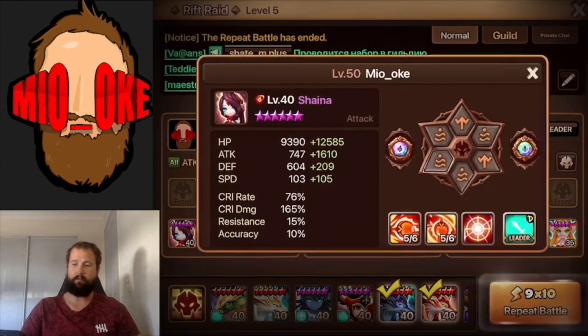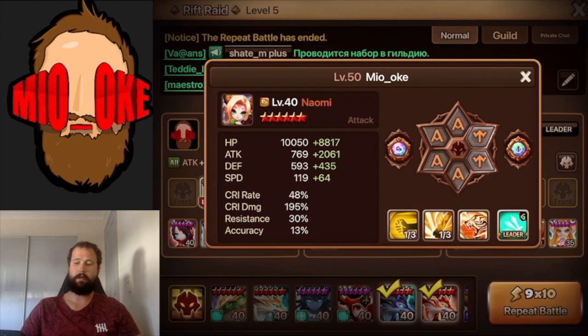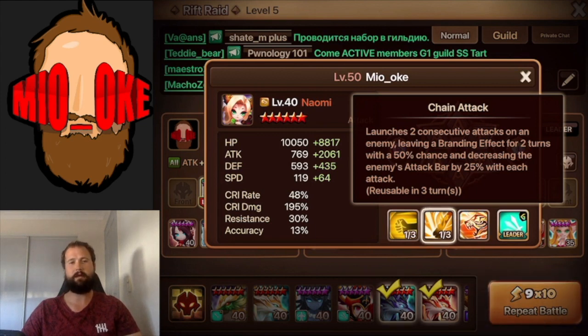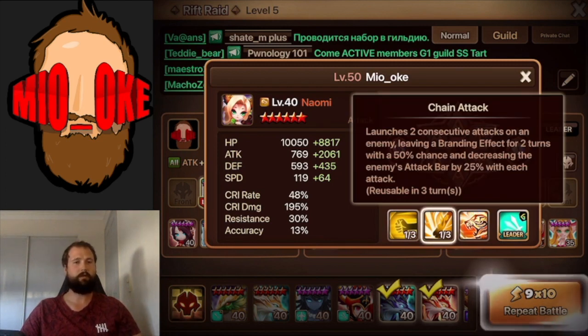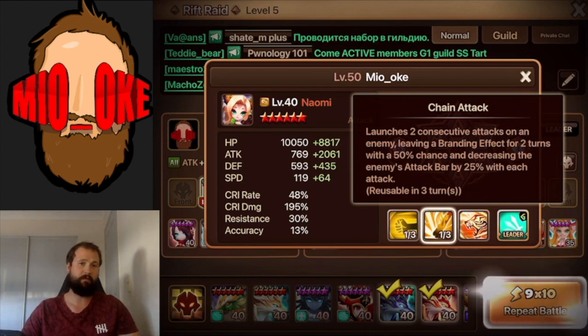After Shayna I have my branding unit moving, which for this team is Naomi. Naomi's skill 2 doesn't have the highest chances to activate, but it's just another unit that has the potential to get it on. So between Shiwa, Naomi, and in the third team Crow, between those three branding units most of the time one gets on. The other really good thing about Naomi is she actually has an attack bar decrease as well, which is really good for pushing the boss's attack bar back, allowing your team to take more turns.